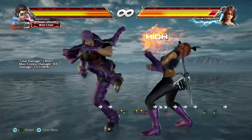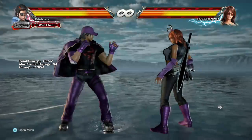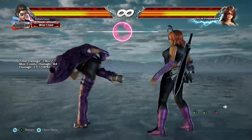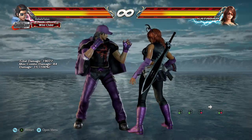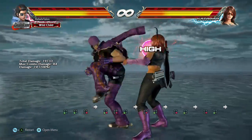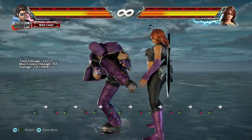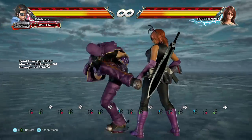Then you got his 3-3 forward, which puts him in left flamingo stance. You also have his 3-3-4, which puts him in right flamingo stance. Then you have his 4-3 forward, which puts him in flamingo stance. This particular way of getting into his flamingo stance is not in the move list, so a lot of people don't know it exists. Keep in mind that this does exist — it puts you in left flamingo stance.